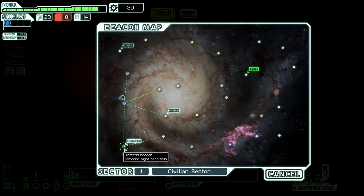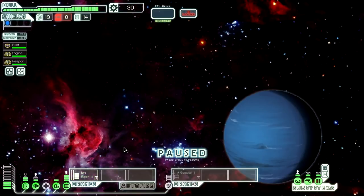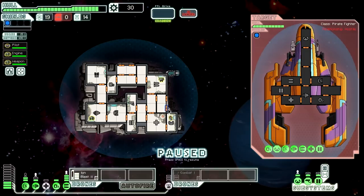One of the first things I'm going to be looking for on this run as the NG ship is a second weapon that doesn't require us to use drone parts to actually do damage, because as of right now we have to use drone parts to do damage. I knew someone would fall under our dastardly trap. It appears the distress beacon was nothing but a decoy for a pirate ambush! The underpants gnome pirates, apparently.